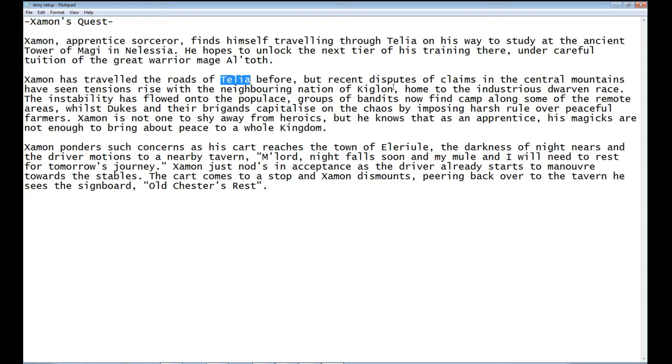So neighbouring nations — the Nation of Kiglon and the Kingdom of Tellia — are going to have a little bit of back and forth, which causes instability in the region. They're having a hard time getting this wealth from the mountains; the Dwarves are taking over and pushing them out, causing a financial crisis. This has led to groups of bandits camping along remote areas preying on places with fewer Tellian soldiers. And then the Dukes and their brigands — the Dukedoms supporting the King — are capitalizing on the chaos by imposing harsh rule over peaceful farmers.